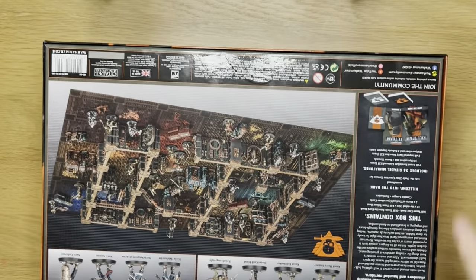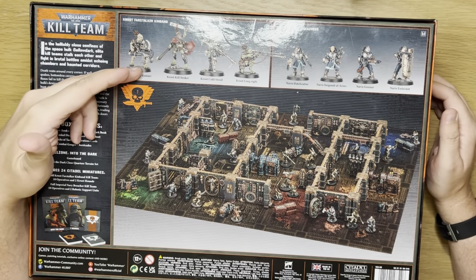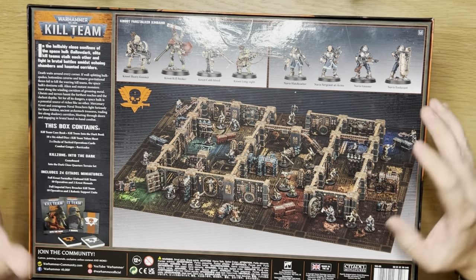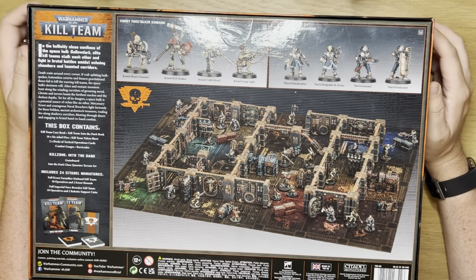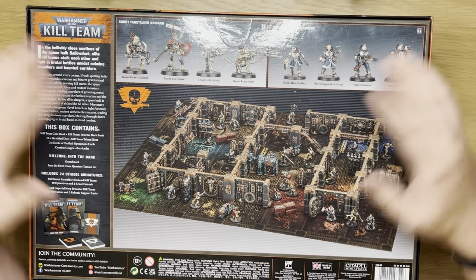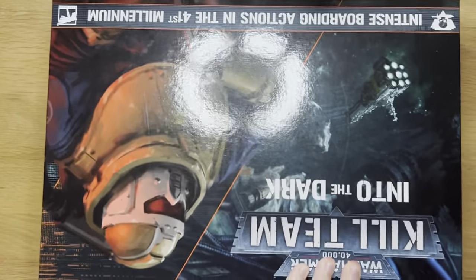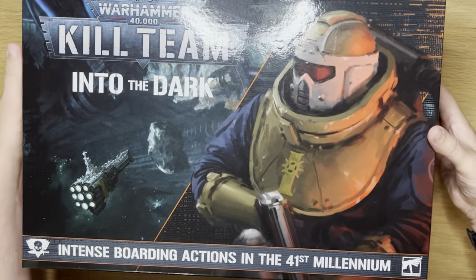This is a big, heavy box, it has to be said. So we've got the Crute, the Crute Fast Stalker Kinband, and the Imperial Navy Breachers. I've seen the kill teams themselves although I haven't taken too much notice of them. But it just looks amazing — I'm really, really excited about this. Especially I'm most excited about getting my hands on the actual Into the Dark book, more than anything else. So let's get in and have a look.